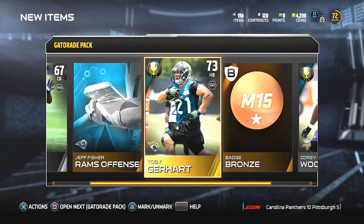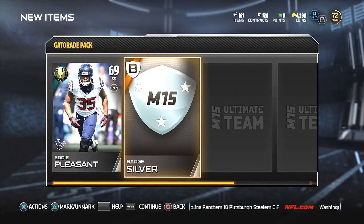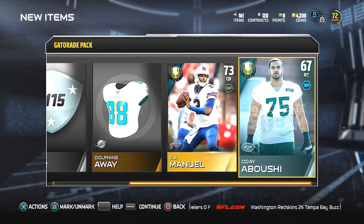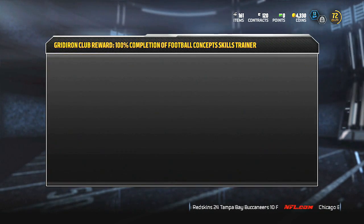Toby Gerhart — that's a pretty good running back, I heard he's really really good. I do apologize I didn't show you guys the stats, but I will next time because he's actually my starting running back. And EJ Manuel — that's another good player, 67 overall, he's got some decent speed and decent accuracy.